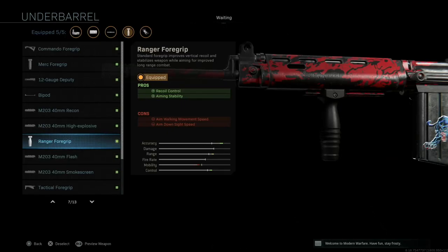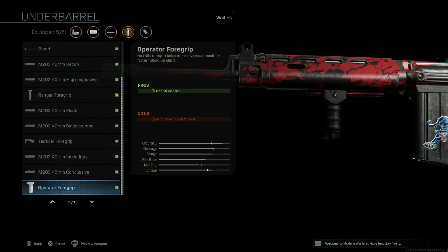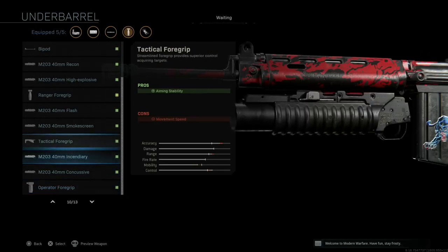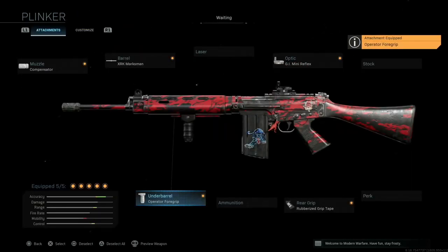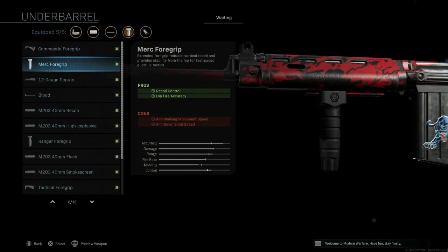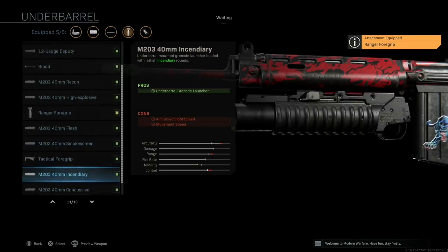You'll see when I'm using the burst fire perk that I'll use a different foregrip attachment. There are a variety of options — you could do the Operator foregrip as well, which is just pure recoil control. The aiming stability isn't usually a major issue, so you could opt for the Operator foregrip instead of the Ranger foregrip; that'd be just fine. The other option — spoiler — which I use for burst mode, is the Merc foregrip, which adds recoil control as well as hip fire accuracy. With single fire, you won't get a lot of benefit from that, so I'd recommend either the Ranger foregrip or the Operator foregrip.